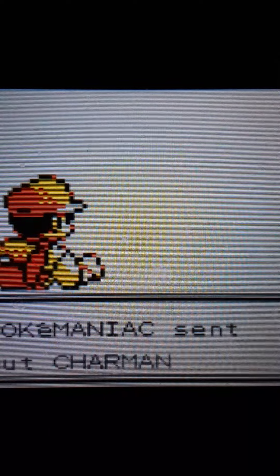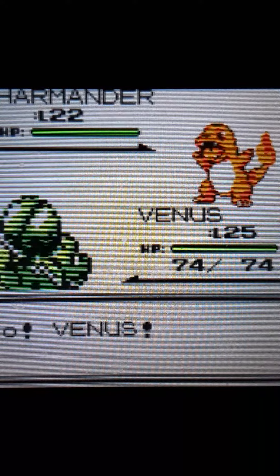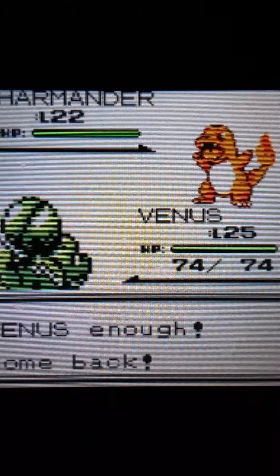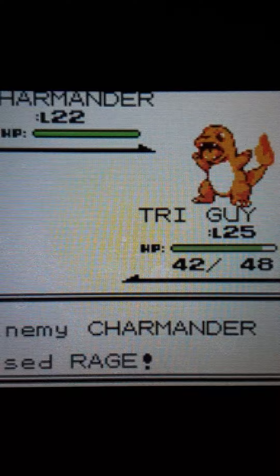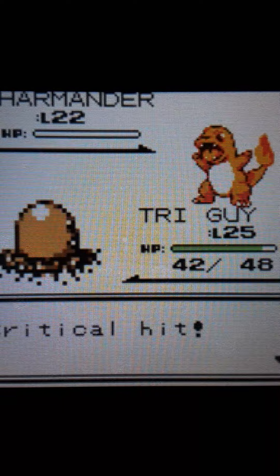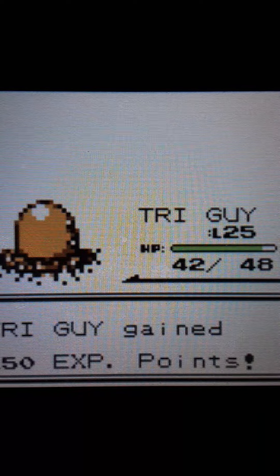My camera's about to die so I better finish this up. We're going on 12 minutes. Venus is out, Charmander just has to be put away. Going for Tri Guy — going for Rage. Just Dig him. He gets a crit and one-shots it — he would have one-shot it anyway. Why can't everyone be like Tri Guy?